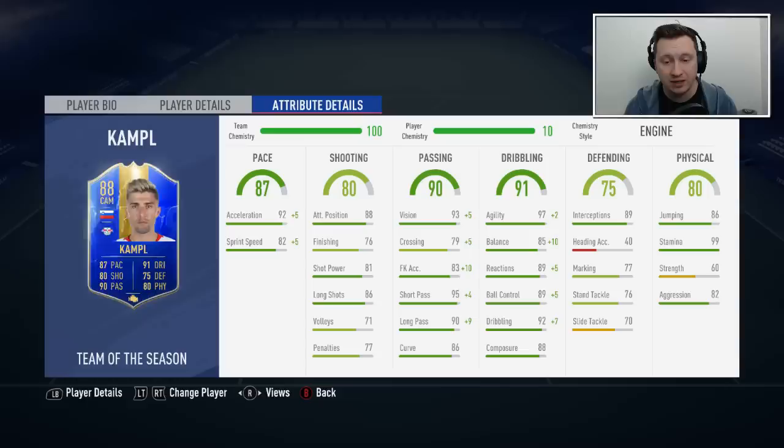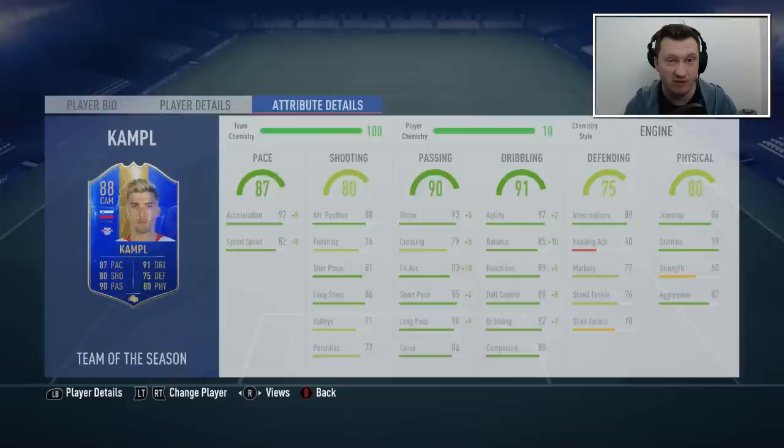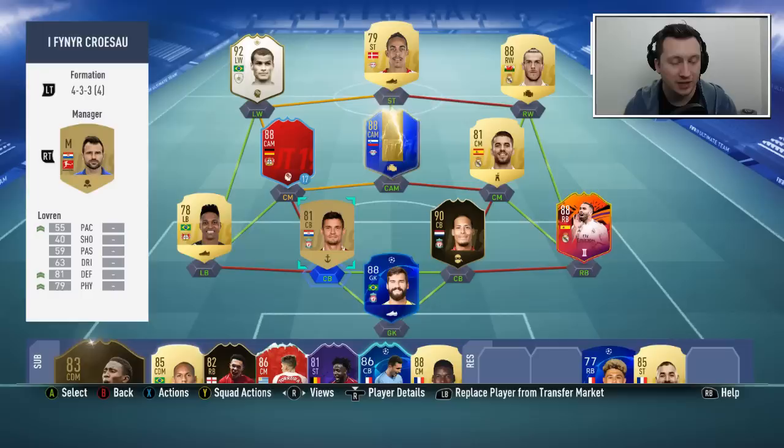Dribbling, ball control, reactions, and balance are up to 95, agility is 99. I don't feel like the physicals need touching — the jumping would be okay at 96 but it's not the end of the world because he can't head the ball anyway, heading accuracy is awful. Very good interceptions for what I'm playing as a CAM, good stamina. Strength wouldn't matter to increase because he'd still be well below 80. It's a reasonably well-rounded card — not the best on the market, but for 70,000 coins I've definitely seen worse.